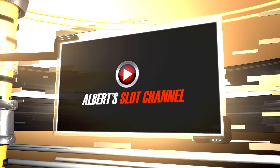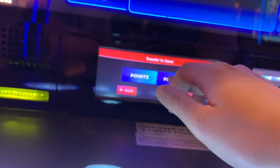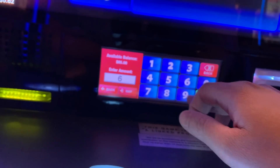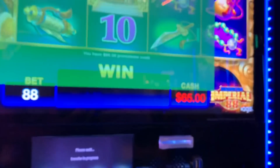All right, let's see what the casino has gifted me with this week with free play. I love my free play — it gets me back into the doors, right? Like at $65. Let's use it on this AGS game, Imperial 88 Dragon Tau.